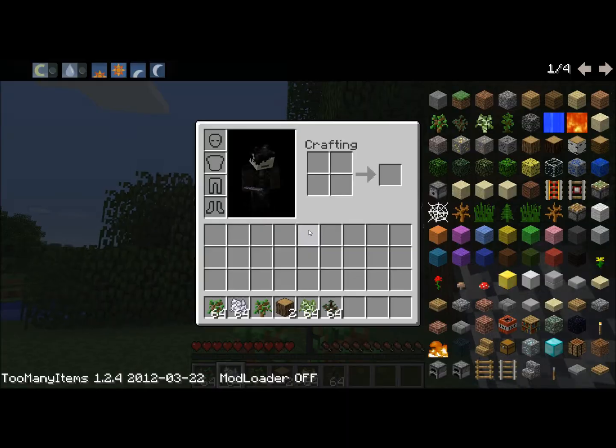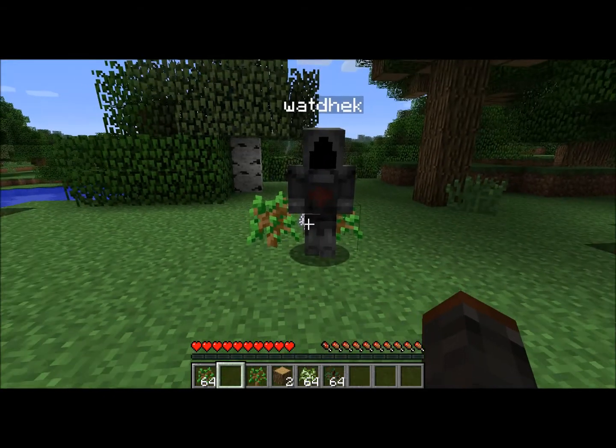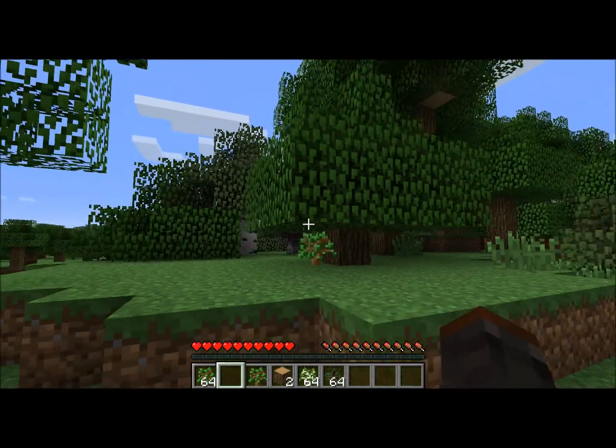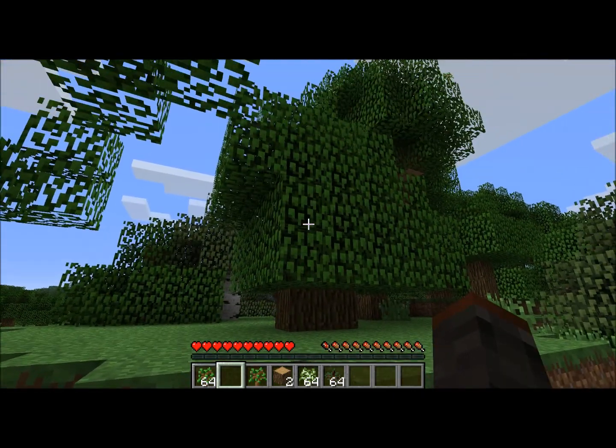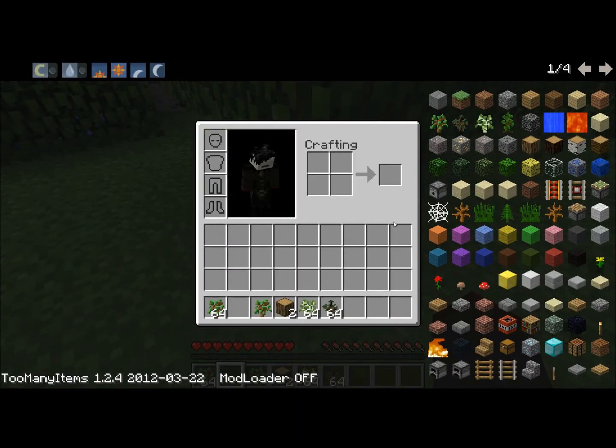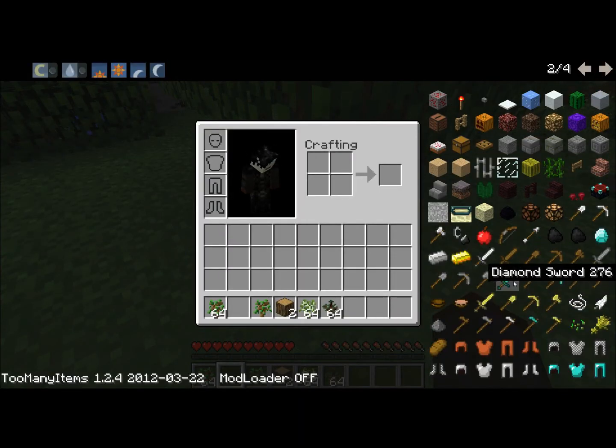Give me some bone meal. You take bone meal and you let them down like that, you can grow them next to each other. So I was thinking that you can make a quick and easy house with this.